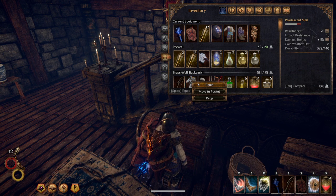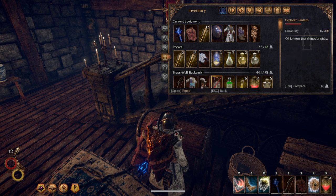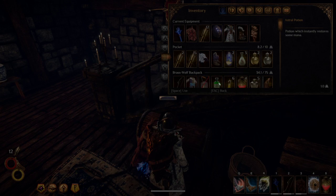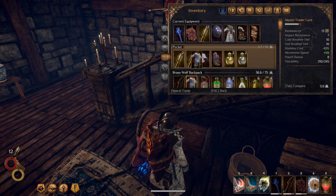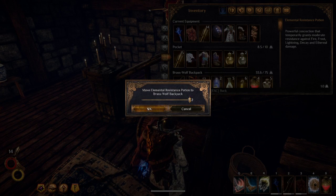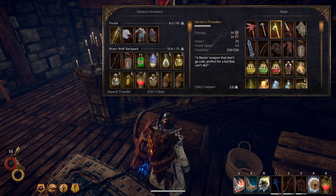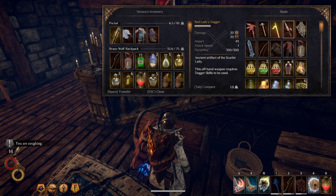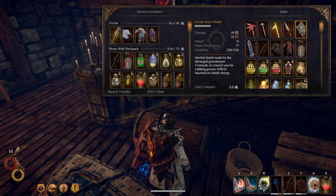So last time we acquired the Thrice Rotten Halberd and some other stuff. In fact, if I move more potions out of there, I can actually have my entire outfit in here. Yeah, we got the Thrice Rotten Halberd, we got Merton's Fire Poker, we bought the Vintage Hammer, I think it was last time.